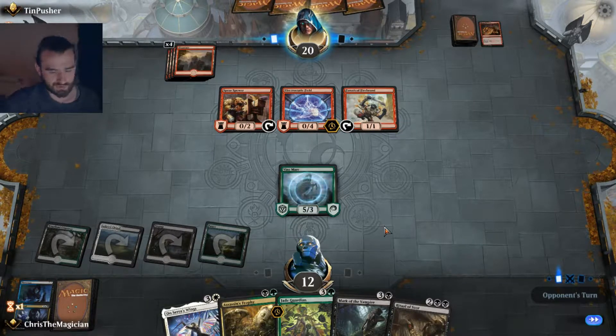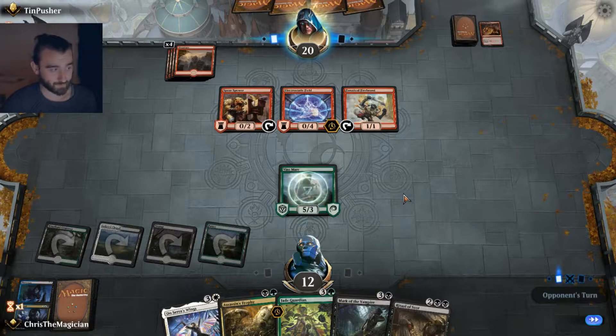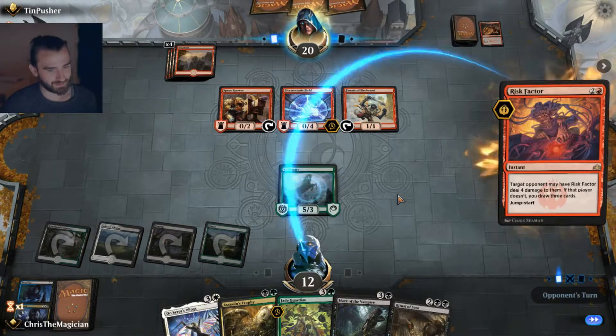So do we clear the board or do we Vine Mare? I think we Vine Mare here — that's the superior play. Just get a Siren's Wings or a Mark of the Vampire next turn and go lifegain, lifegain, lifegain. That's our best plan. We need to survive this turn — if we do, we are in very good shape. We can clear up the board with Ritual of Soot and keep attacking with the Vine Mare. They shouldn't have any ways to kill it.